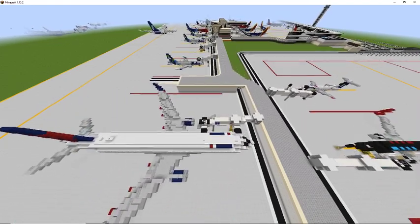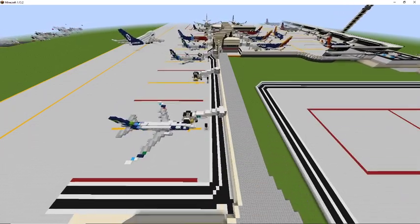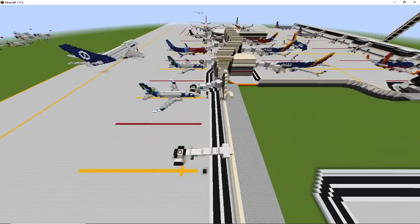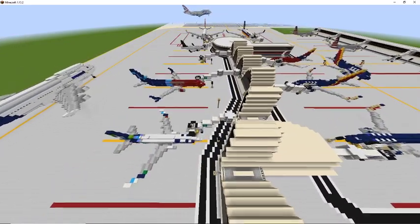Points will be awarded for certain things such as the scale — the bigger it is, the more points you're likely to get. The accuracy of deliveries is also going to give you more points. Surrounding area — more points.